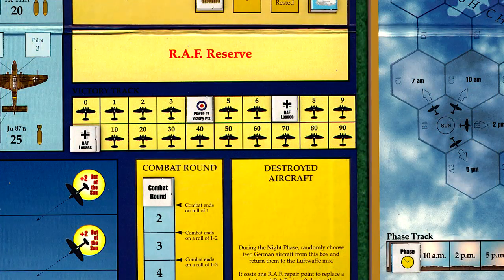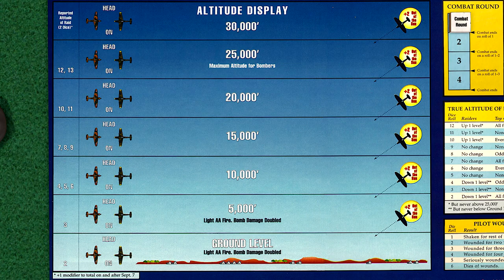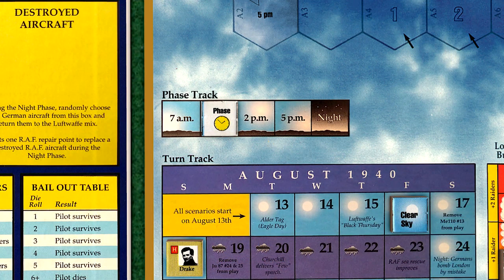The Germans score two more victory points for a total of nine, and the raid returns to France undamaged. We proceed to the 10 a.m. phase.